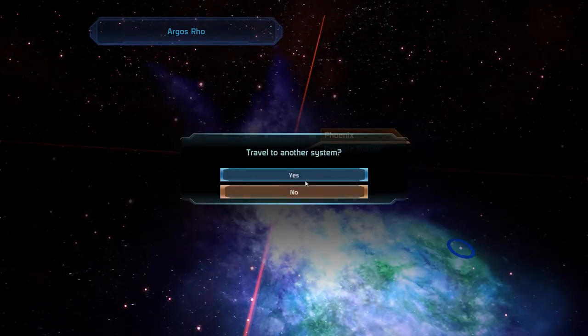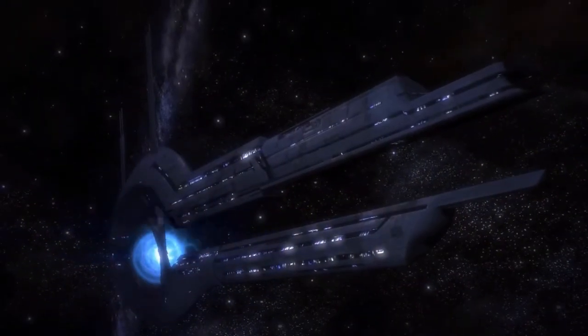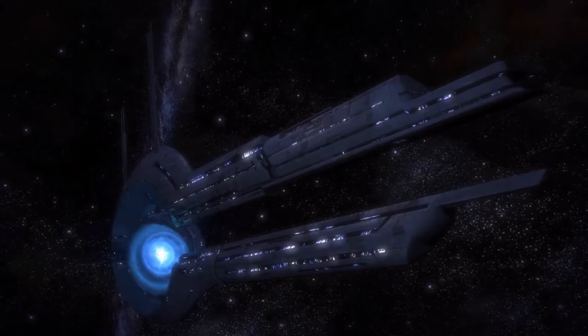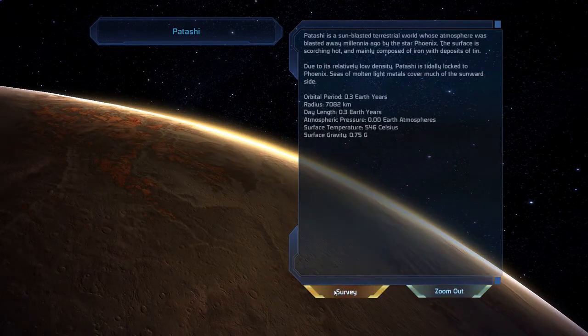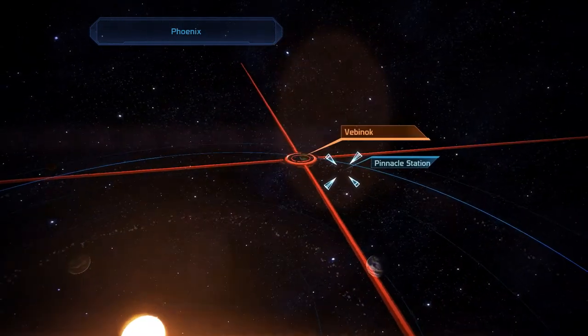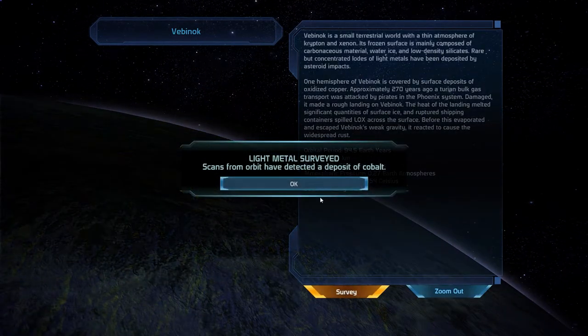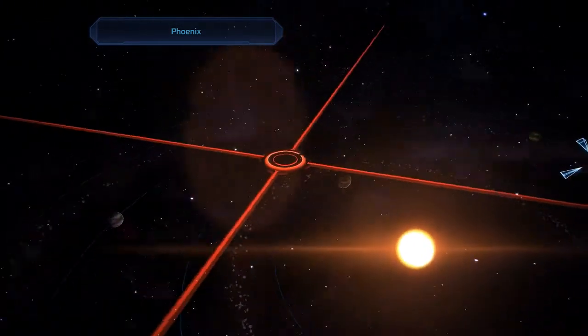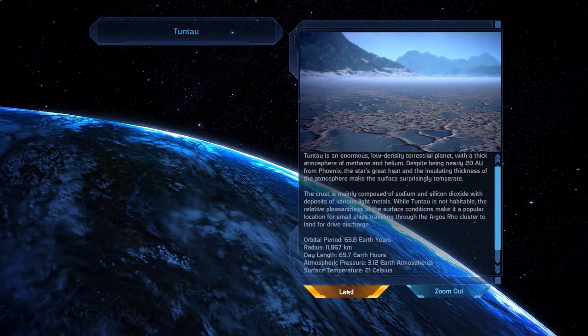In here we want to head to the Phoenix system. There are a total of five planets in this system, two of them however belong to the Pinnacle Station DLC, so we won't bother with those for the moment. Instead, we'll first grab ourselves some Samarium on Potashi, and then find a Cobalt deposit on Webinok. Those are the only two planets that can be surveyed in this system, so let us now land on Toontau, where the Rex family armor assignment will take place.